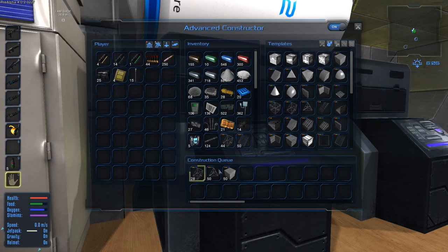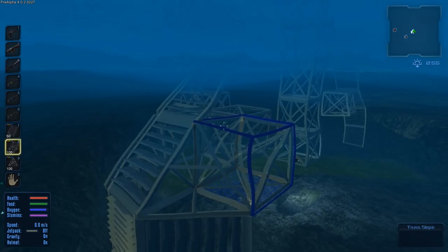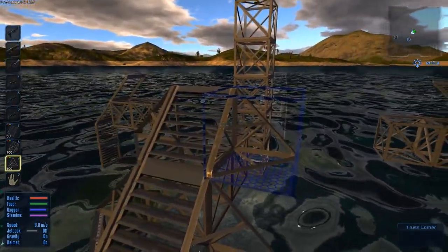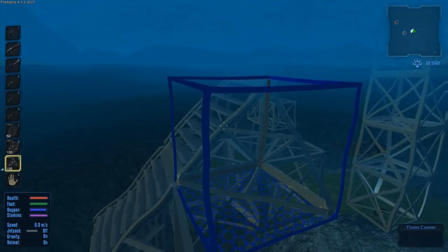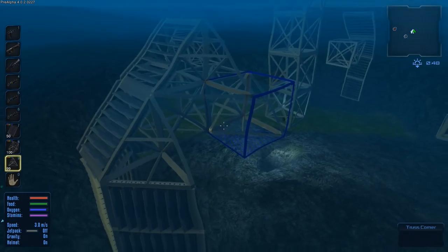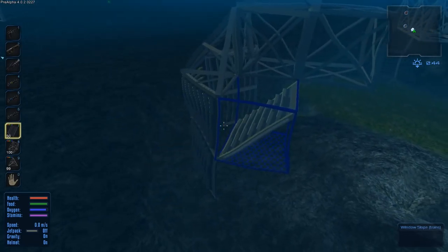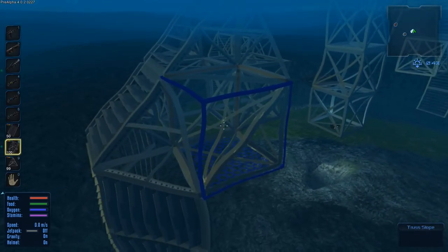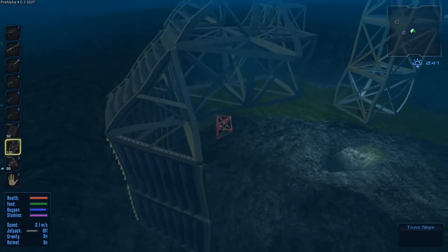Okay guys, we have all the materials we need. The way this is going to work — it's a weird design so bear with me. Underwater it's very hard to see which way things are facing. I think this is facing the right way — yes. These guys here, I have to turn them sideways. Actually I can see it on the ground — yeah, that's the right way around.